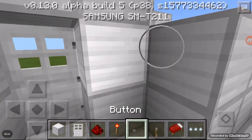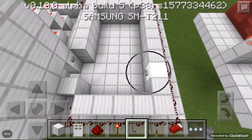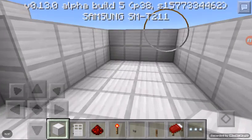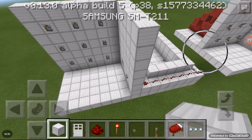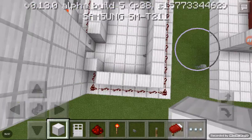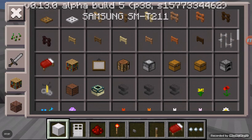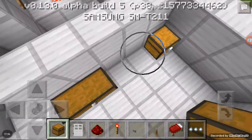If you want to go out, just put the button right there. I think this redstone is done. You might want to put some chests here for your storage — why not?